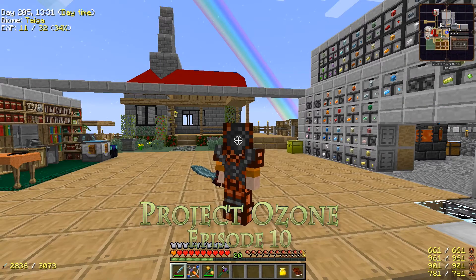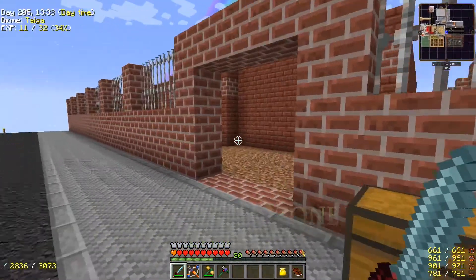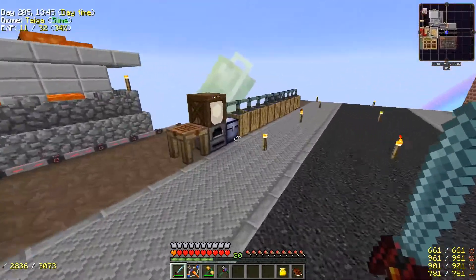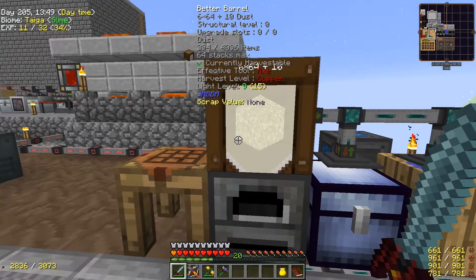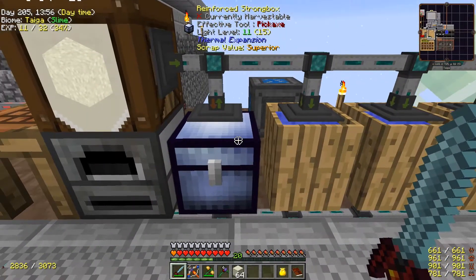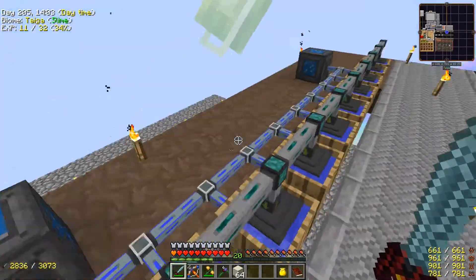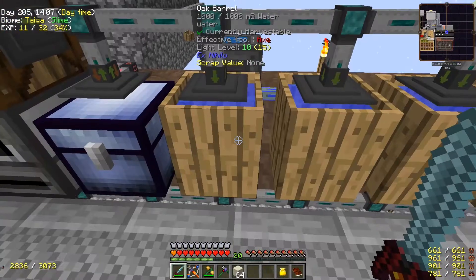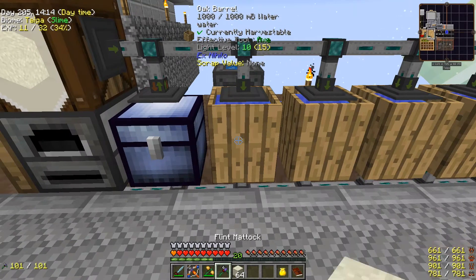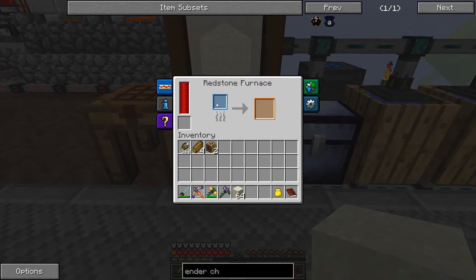Welcome back to another episode of Project Ozone. Take a look at what I've done in the factory — I use a lot of these bricks, and this is how I got them. I'm using a barrel so I can grab the dust. I put the dust in here, and these are our old barrels with a little bit of water coming from the infinite water source. When I put a piece of dust in here, I get some clay.